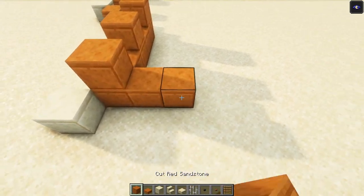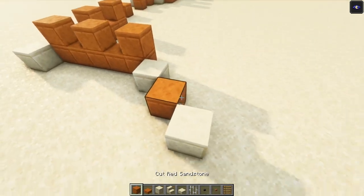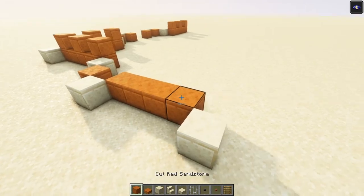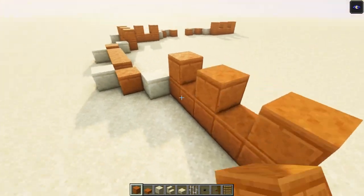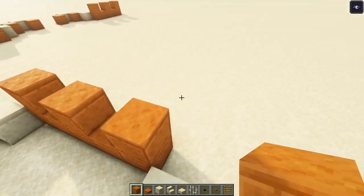Instead of the entrance we are going to simply have a wall, so you just want to do the same thing again. This time I want to go out four blocks and then repeat it on this side. On the back side we are going to do the exact same thing.